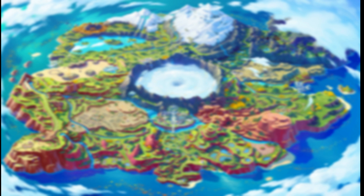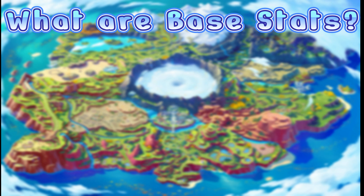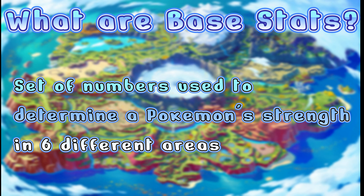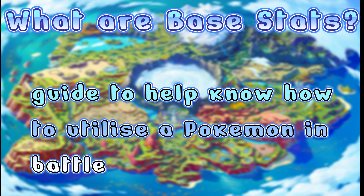To understand how stats work in the context of Pokemon Scarlet and Violet, we need to ask the first question: what are base stats? Base stats are a set of numbers used to determine a Pokemon's strength in six different areas, which are HP, attack, defense, special attack, special defense, and speed. They serve as guidance so us as players know how to utilize Pokemon best in battle.